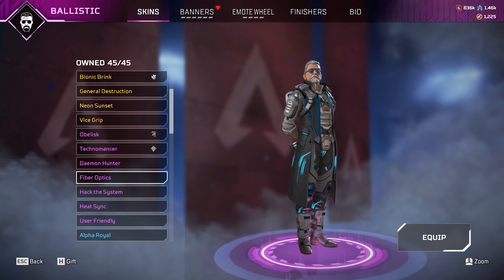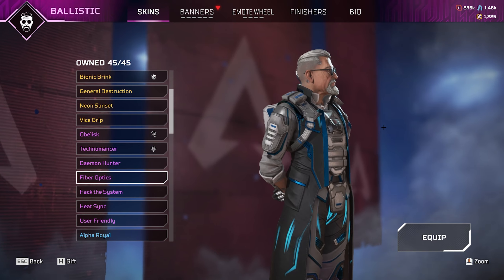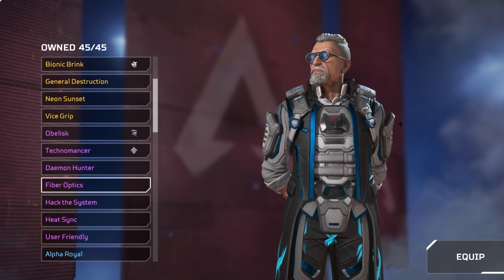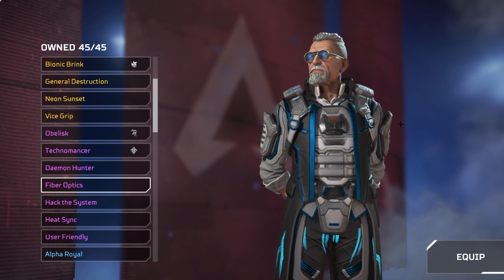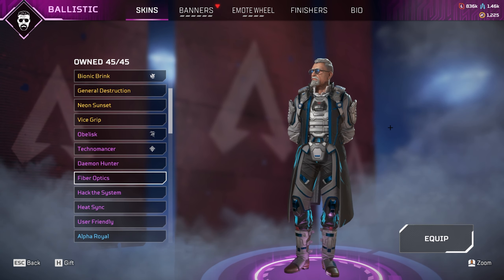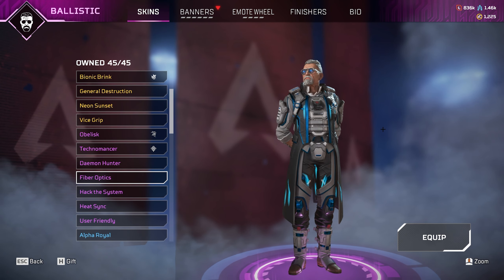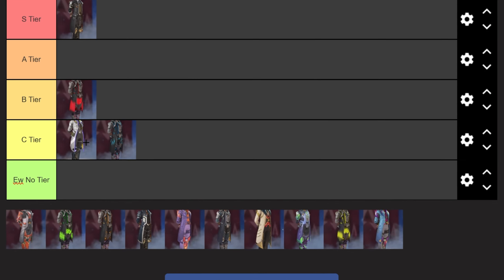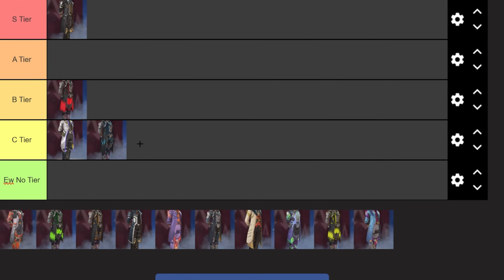The next skin is the Fibre Optic skin. This is also a very nice skin — it was actually the primary skin I ran before using any of Ballistic's legendary skins. It's definitely not as good as the red version so it's going to place lower on the tier list, but it is still very very nice. So this is probably going to go in C tier, definitely below Bionic Brink.